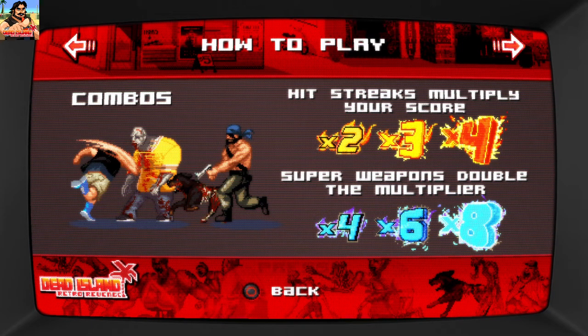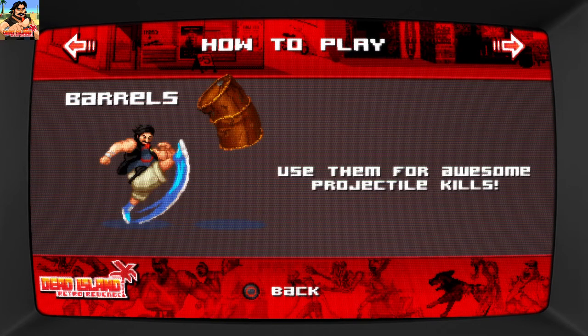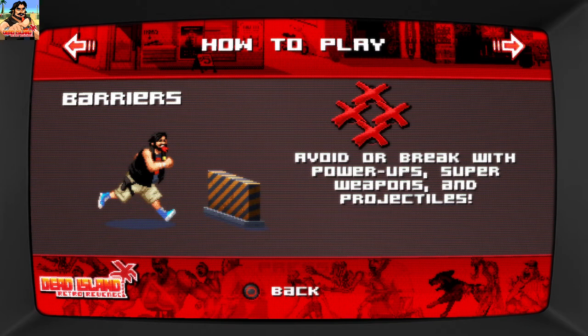Combos. These guys actually look really cool — good detail on them. Honestly, for a pixel game, think about Metal Slug — this is pretty crisp. You can get a dense pixel crispiness. Hit streaks, multiplier score. Flashing enemies: kill them all to earn fuel for your super weapon, which I think is L1.